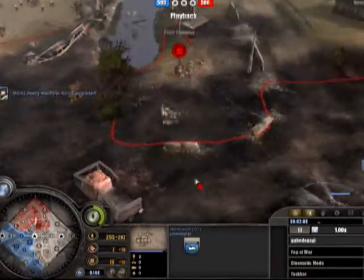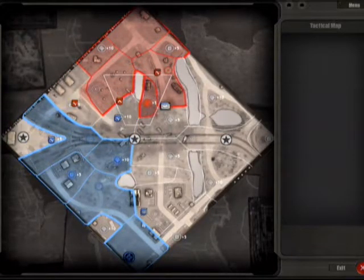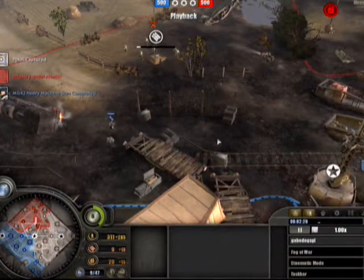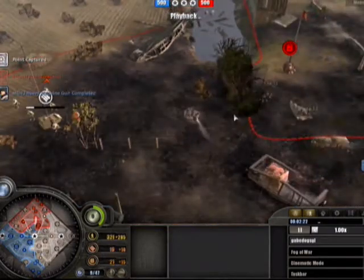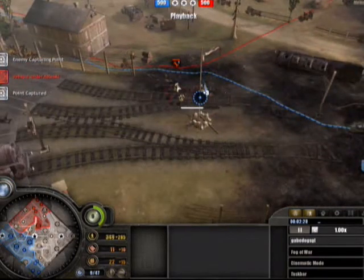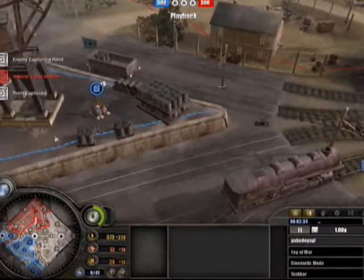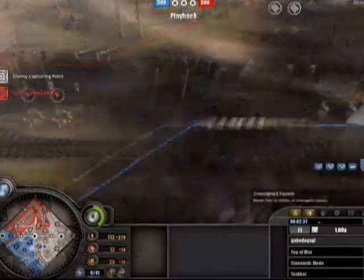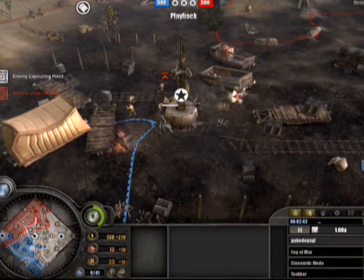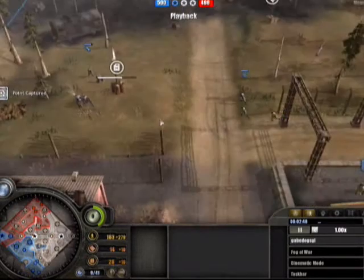The Allied player is a little sluggish with his first Rifleman squad — kind of sat back for some reason. It's pushing up the center now and it's going to force that Pioneer to retreat or at least pull back. We are losing territory. And it looks like there is the first decap of that strat point, which controls the plus five fuel, so now that is unconnected to the Axis player's base. We're seeing the first caps of the two victory points — Allies taking the center, Axis taking the left.